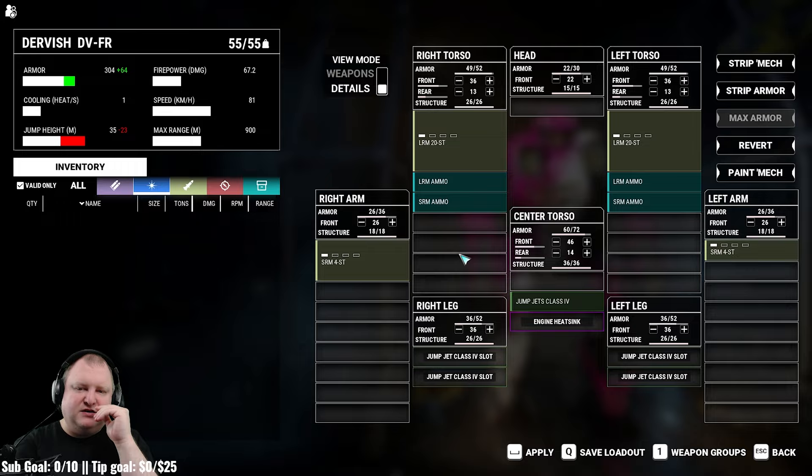You might ask: why do the LRM 20s fit on this model when they didn't fit on the others? It's because the Dervish Frenzy either has an XL engine or endo-steel structure — we can't see right now because unfortunately the default screen that the game gives us is very flawed in this regard and just doesn't show you the info. So, for some reason — maybe both — we have access to some nice technology that allows us to bring more weapons and have more tonnage available.